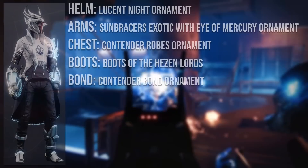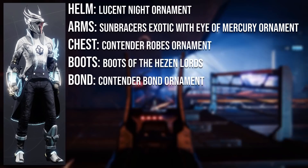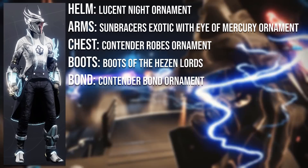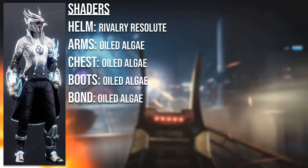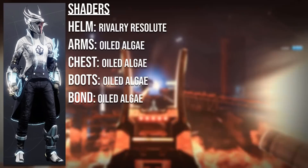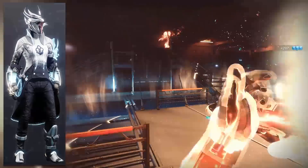I absolutely love that Sparrow as well. Moving into the armour, the helmet is the Lucent Knight ornament from the Dawning Eververse, the arms are the Sunbraces Exotic with the Eye of Mercury ornament, the chestplate is the Contender ornament from the Guardian Games event, the boots are the Boots of the Hazen Lords from the Vault of Glass raid, and the bond is the Contender ornament from the Guardian Games event. The shader you want to use is Oil Dalgy on the whole set except the helmet, and on the helmet you want Rivalry Resolute. Oil Dalgy is from the Solstice of Heroes Bright Dust store, whereas Rivalry Resolute is from the Guardian Games event.